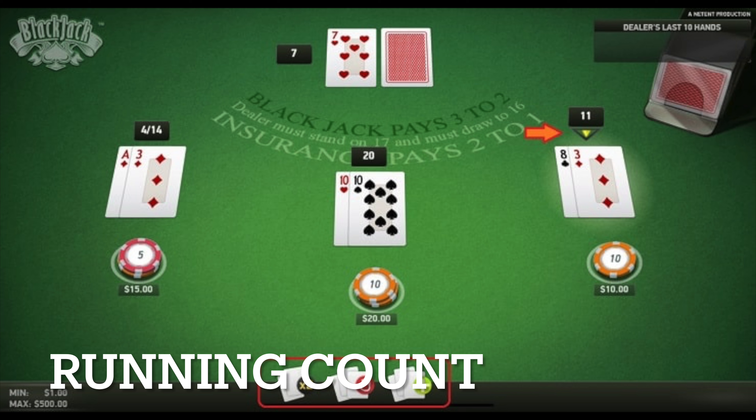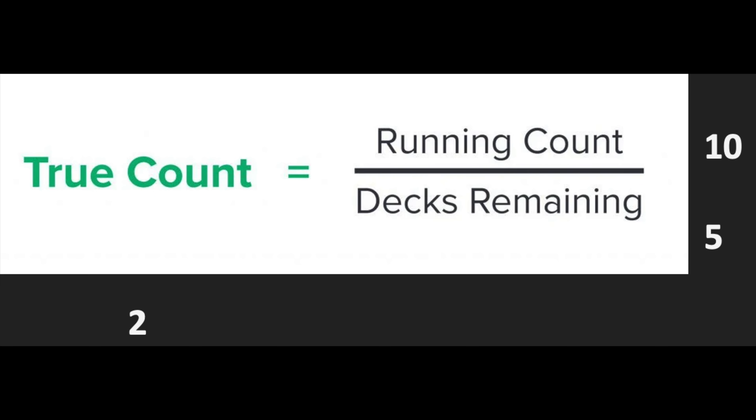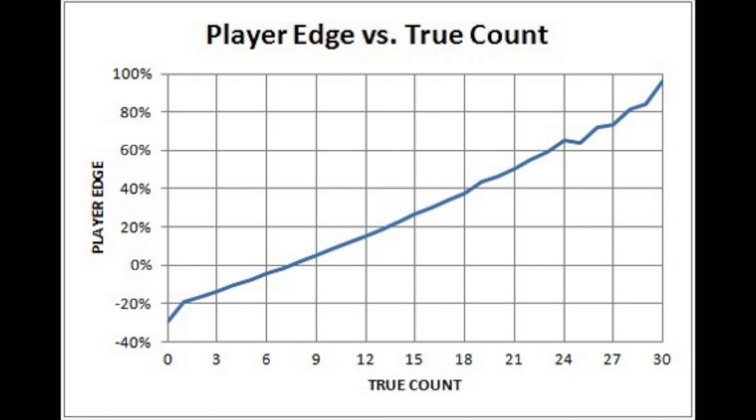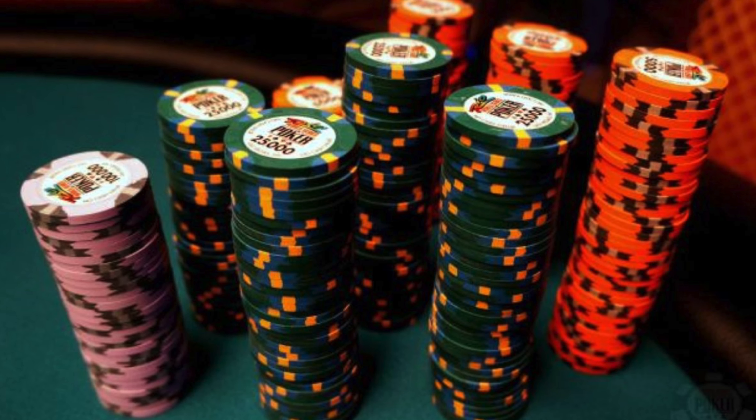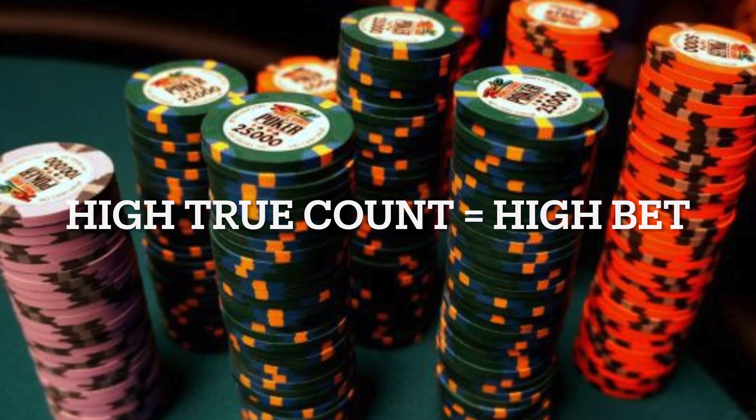What the experts must do is convert this running count into a true count. This is done by dividing the running count by the number of decks of cards remaining. Therefore, if the running count was 10 and the number of decks remaining was 5, the true count would be 2. As the true count increases, player advantage increases, so the player should be betting more because they are more likely to win those hands.